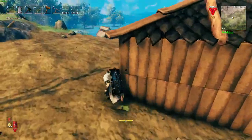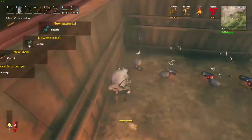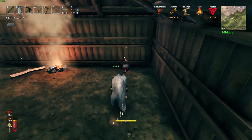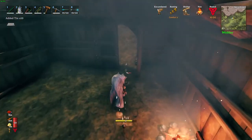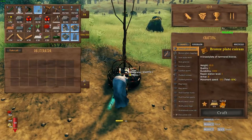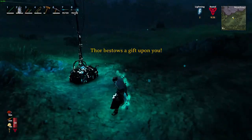The last addition in the Valheim Hearth and Home update is called the Obliterator. Basically, you're putting something in this block — it's essentially an offering to the gods — and Thor himself strikes it with lightning, obliterating it completely. You definitely want to be careful around this thing because Thor is a very menacing god and will not care if you get hurt in the process. The lightning will damage pretty much anything nearby the obliterator — literally anything: a troll, a Viking, or even a boar. So you're going to want to stay away once you put something in and pull the lever. Step back, get away, and watch the lightning strike.